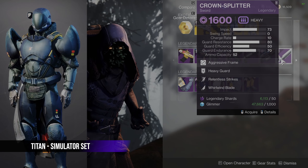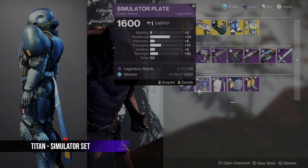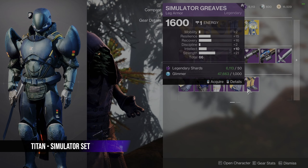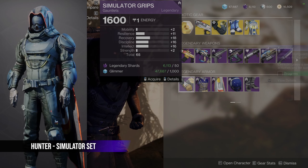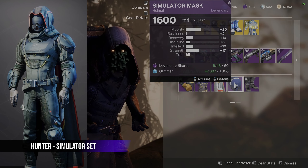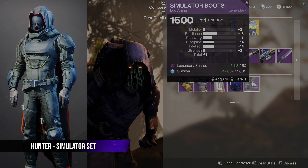As for the legendary armor set, we again have the Simulator set, which seems to come back like every two weeks. Grab this set for Transmog if you're a veteran supporter of the Future War Cult, but you should also pick up a few pieces if you're a newer player looking for good armor with decent stats. Titans, grab the chest and boots. Hunters, grab the helmet. And Warlocks, you can probably make an argument for almost every piece here — they're all pretty good, with very high overall stats.